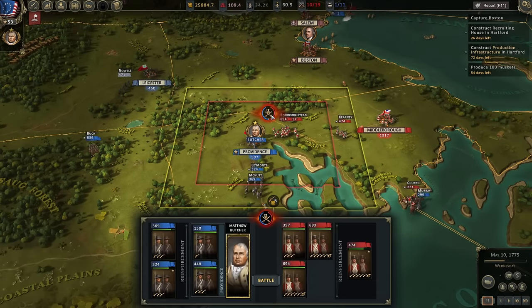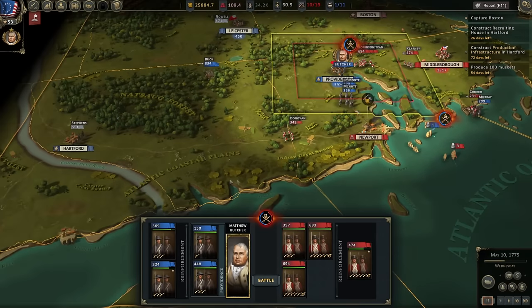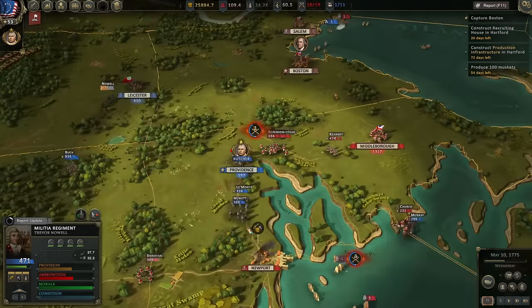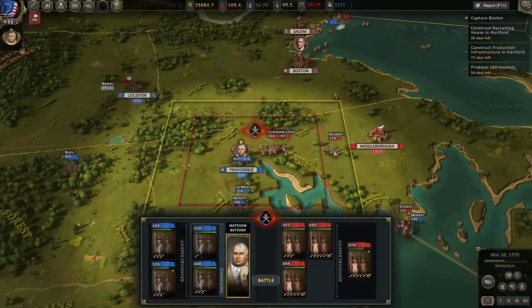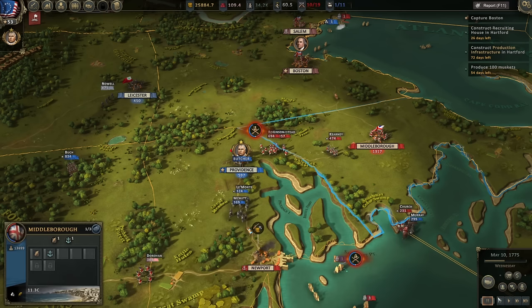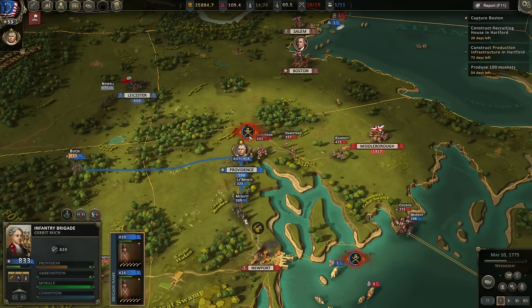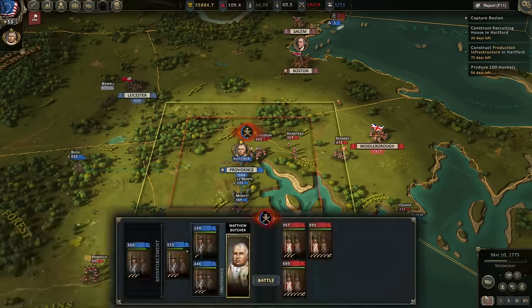Less of a good situation here — about 600 men in the city, the enemy is bringing over 1,600 to bear versus 1,200 of our own, plus 400 enemy reinforcements and quite a bit of enemy artillery. I need to get reinforcements there. Maybe if we pause and let our other troops come up, we can buy enough time.